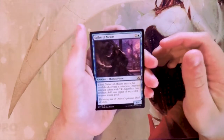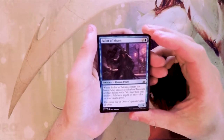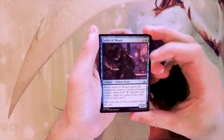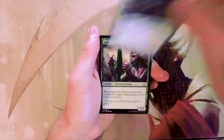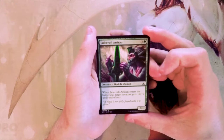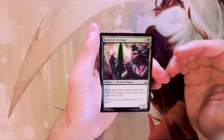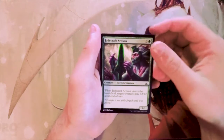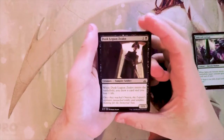Sailor of Means is a 1/4 for two and a blue. When it enters the battlefield, create a colorless treasure token — tap and sacrifice this artifact to add one mana of any color. There was a weird draft deck based around pulling as many of these as possible, but outside of that I don't think it's all that good. Jade Light Artisan is a 3/3 for three and a green. When it enters the battlefield, target creature gets +2/+2 until end of turn. It's a great card in a blue-green merfolk strategy, so so far it's up there as the card I would pick.